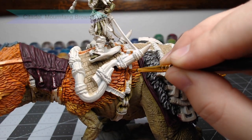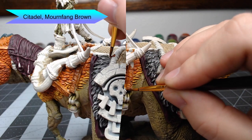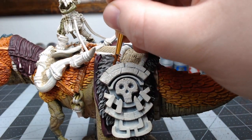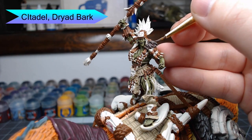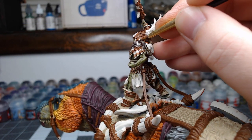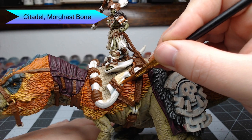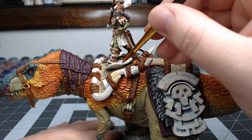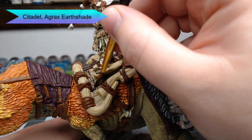For the leather straps we're going to use Mournfang Brown — at this stage we're also going to paint the leather parts on the Wadron rider with this color. We're going to take Dryad Bark and use this to paint the hair of the Wadron and any wooden parts on the saddle. Now we're going to paint all of the bones using Morkar Bone — there are bones or horns all the way around the edge of the saddle, and the rider herself has a mantle made out of bones; we're going to paint those in this color.